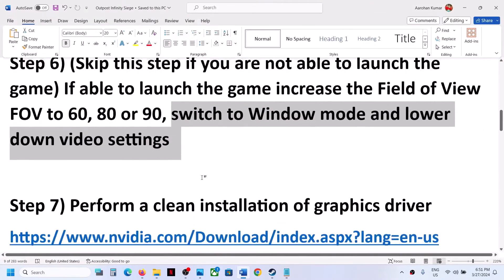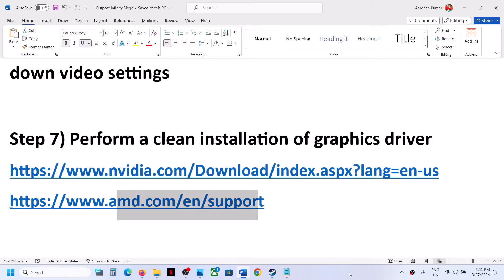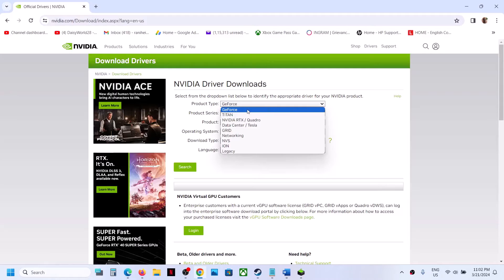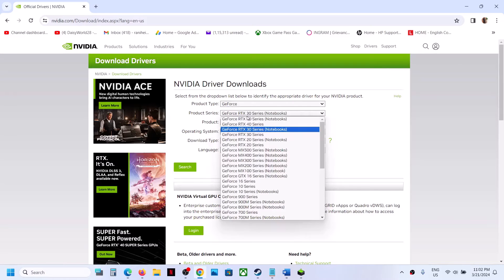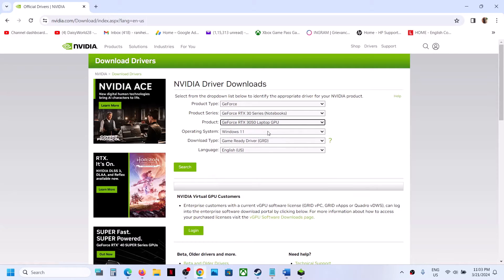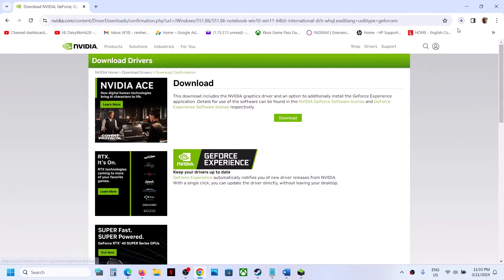The next step is to perform a clean installation of your graphics driver. If you have an NVIDIA card, go to the NVIDIA website; if AMD, go to the AMD website. On the NVIDIA site, select your product type (e.g., GeForce), series, and specific graphics card. Select your Windows version (10 or 11), click Search, then click Download twice. Once the download is complete, run the exe file.